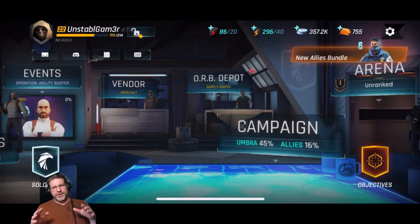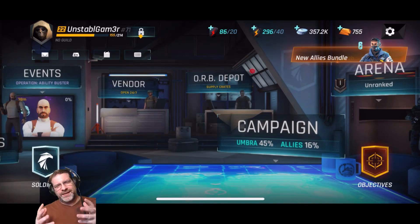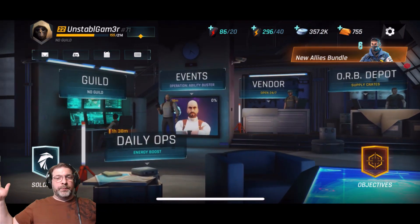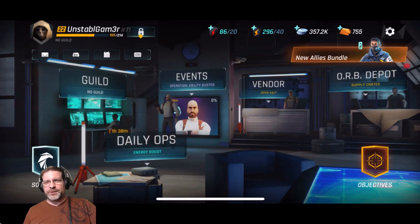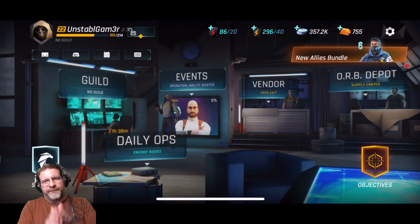All right, and welcome back. So Tom Clancy's Elite Squad — this is a hero collector game based off the Tom Clancy franchise. There are a number of games by Tom Clancy: there's Ghost Recon, there is Rainbow Six, there is Splinter Cell. There are a lot of characters in the Tom Clancy world that this game can pull from, and it is definitely pulling from quite a few of those games.